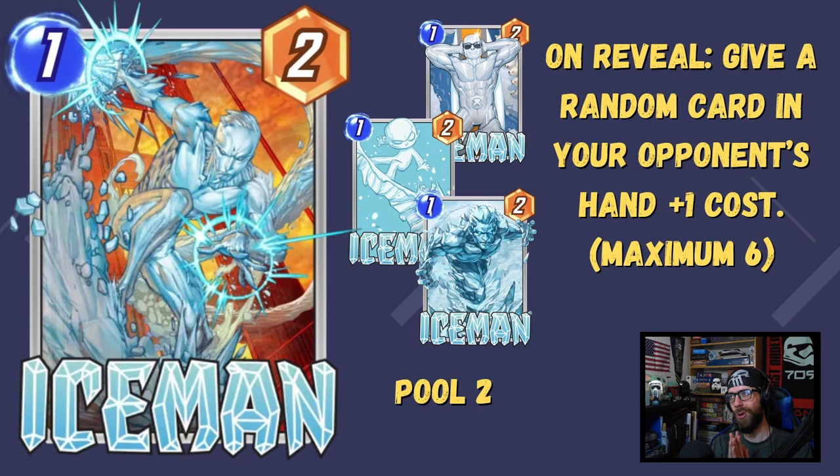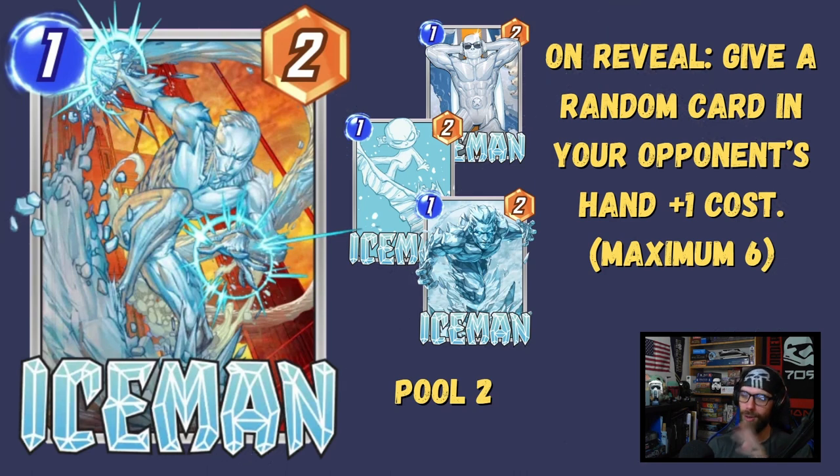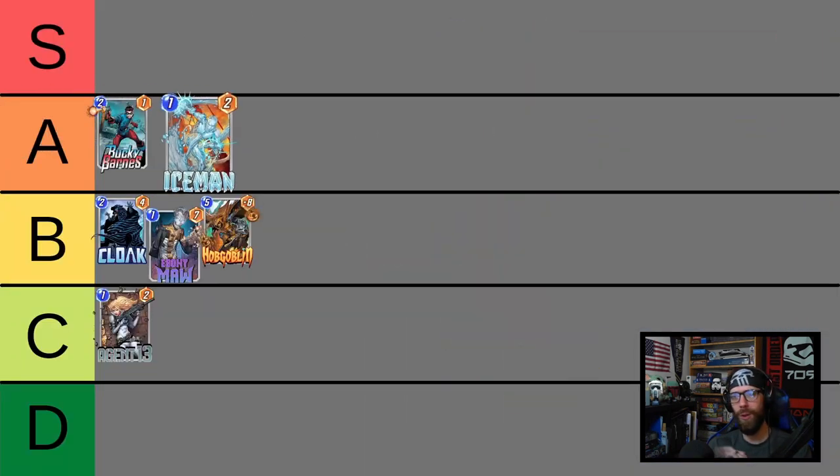Iceman — this is an incredible card. On reveal, give a random card in your opponent's hand plus 1 cost. Control out of a 1-drop, 1-2 stat line. Play him early — one of the most devastating turn 1 plays. He can throw off the opponent's energy curve and break up their combos. His most powerful target could be their 5-drop, turning it into a 6 and locking them out from being able to curve the 5-drop and 6-drop together. If you have ways to reactivate him or activate him multiple times, all the better. Plug and play this 1-drop.